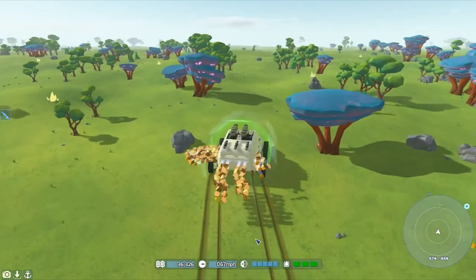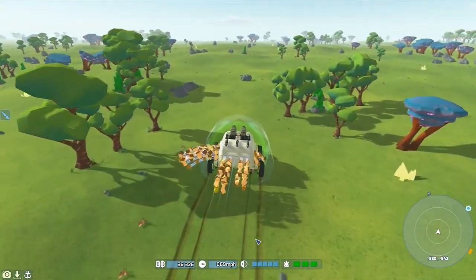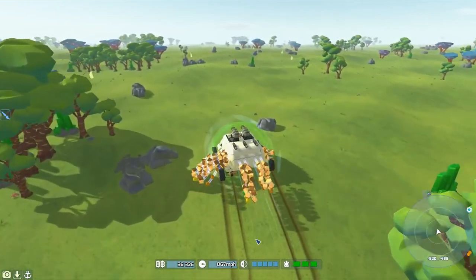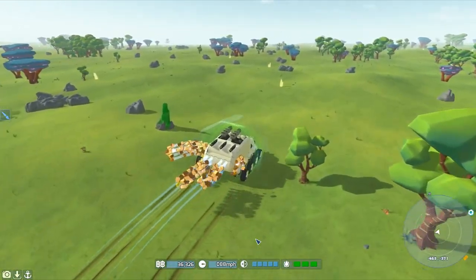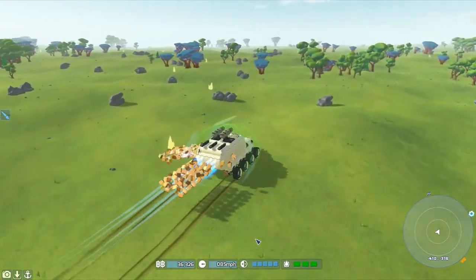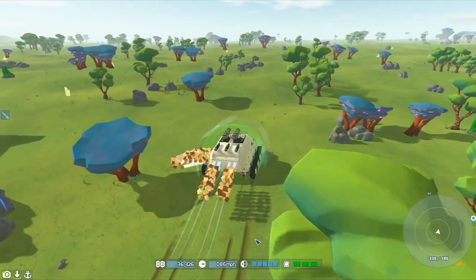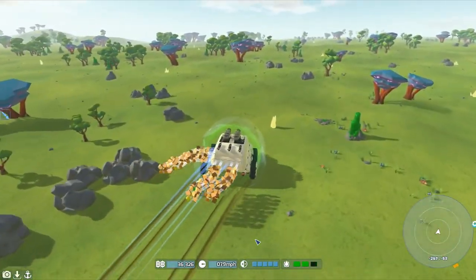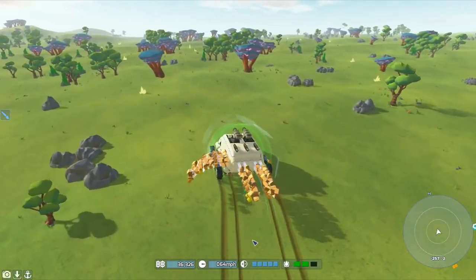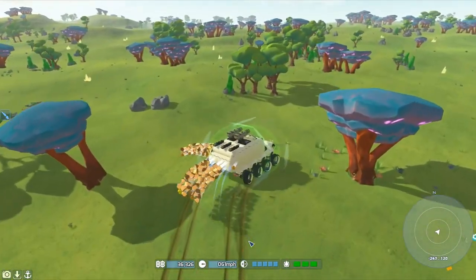It kind of looks like I'm losing resources, so maybe it's still too fast. I was trying to keep it so they wouldn't lose resources off the sides, but they are - they're going to the back. Well, if it's an emergency, you boost out of there, get clear, and then you're all right. You don't worry about the resources. But for the most part, I think it's slow enough here where it doesn't lose them.